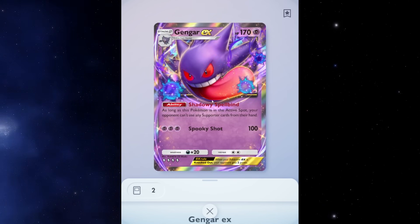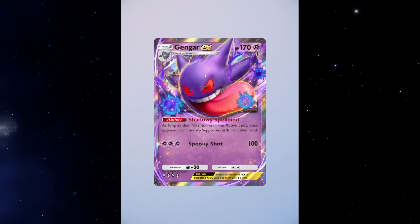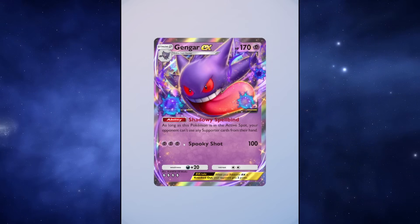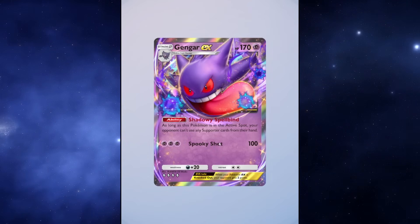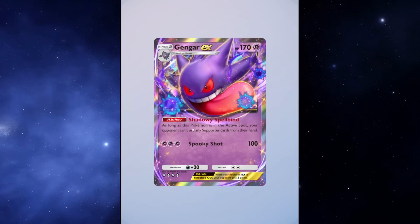Gengar EX is the main star of the show. He's a Stage 2 evolution, a Psychic type with 170 HP — nothing to sneeze at, that's a lot of health. For three Psychic energy he does Spooky Shot for 100 damage, has a two retreat cost, and is weak to Darkness.